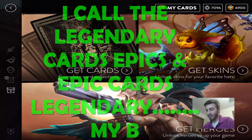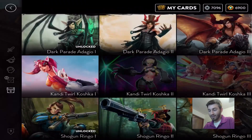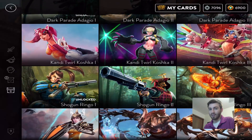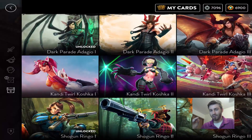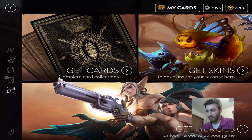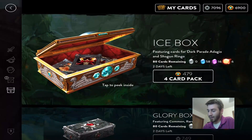I really want to get the skins for Ringo and Adagio. The Ringo skin hands down looks amazing, the Adagio skin looks pretty cool but doesn't have a special effect like Ringo's. Candy Curls Kashka I don't really use. Let me know if you guys want to see more of these in the future. I need to save glory, but let's get right into it — hopefully we get what we want.